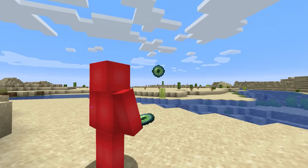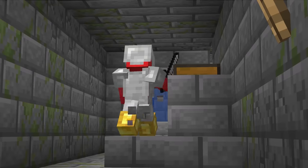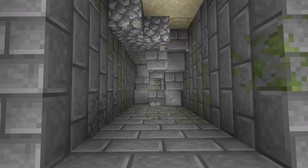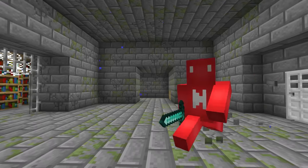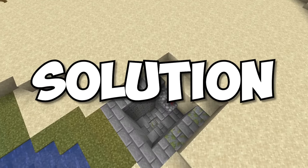Number three. In any survival run, there comes a time where you've got to buckle down and find that end portal. And while it's usually a tall order, this map might just be the easiest I've seen. Here, we barely even need the eyes of Ender, because as soon as we're in range, it's pretty obvious where the stronghold starts. It definitely helps you start your search for that last dimension. So if you're looking for some extra help on your next run, this seed might be the solution.